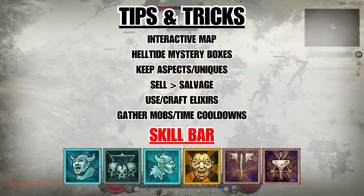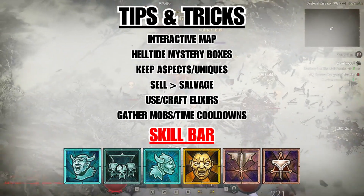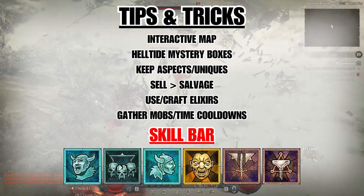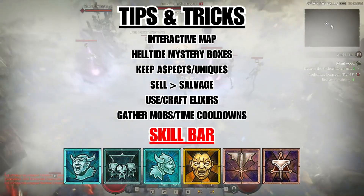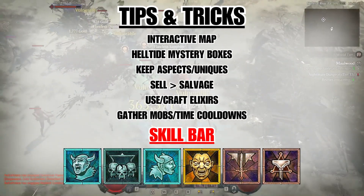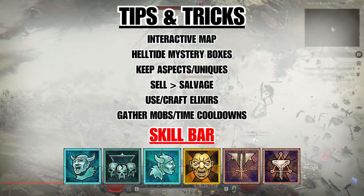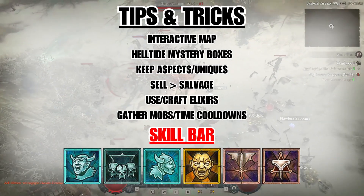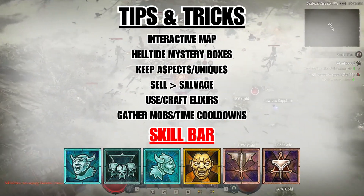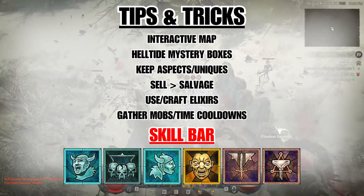As you get more and more gear, make sure to keep well-rolled aspects and uniques you might want to use later. For the most part though, the gear you find will just be bad — and what you should do with bad gear is sell it to the vendor, not salvage it. It's pretty easy to come across materials in this game, but gold is best obtained through selling. When you're trying to make your gear as godly as possible, it becomes extremely expensive. Salvage here and there to keep up with resources, but for the majority of the time: sell, sell, sell.